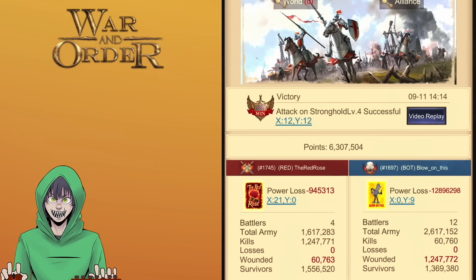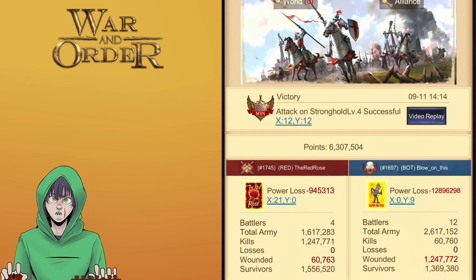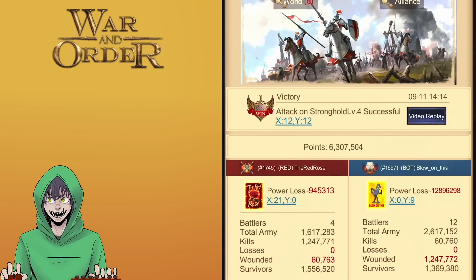In team attacks, the total attack, health, damage, etc. is averaged across all players before nerfs are applied on both sides. Each side — if you have five players attacking — has a shared average of attack, damage, damage reduction, etc. In this video we're going to dig into that and look at the math from a specific battle report.